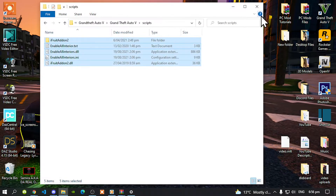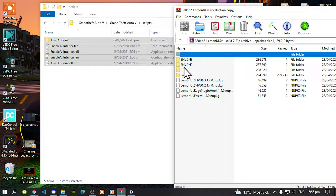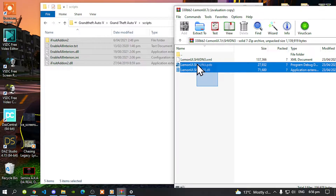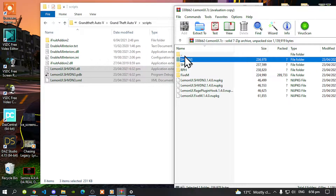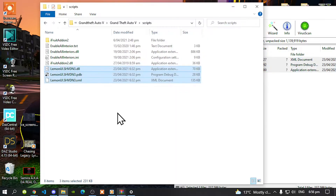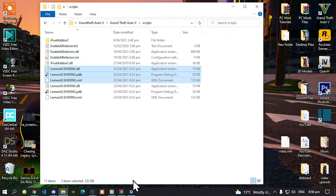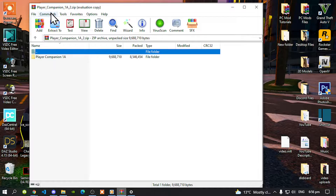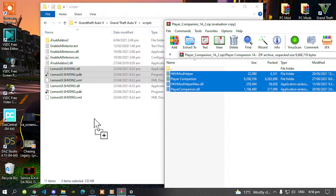Exit out of your Extract Folder. Open the LemonUI Extract Folder, then go to your SHVDN3 Folder. Select all the files that's inside that folder and drag it inside your scripts folder. Open up your SHVDN2 Folder and now select all the files and drag it inside your scripts folder. Now exit out of your Extract Folder, then open up your Player Companion Extract Folder and select all the files and folders and drag it into your scripts folder.